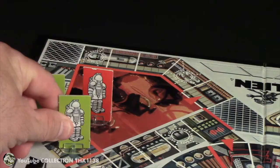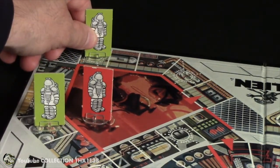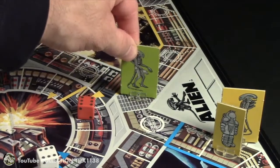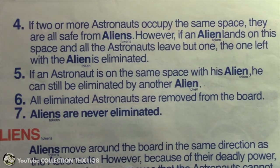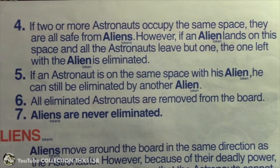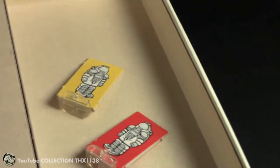Green rolls doubles again. He moves six spaces to a safe space. The green alien moves clockwise six spaces — elimination rule number five: if an astronaut is on the same space with his alien token, he can still be eliminated by another alien token. So the yellow astronaut is the second fatality of the game. We'll put him back in the box. Green gets to roll again.